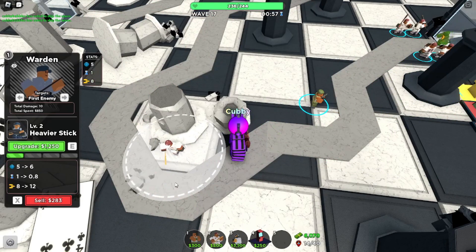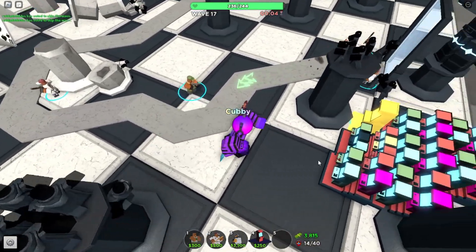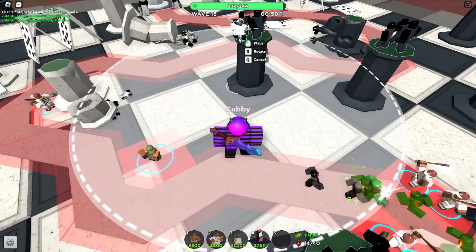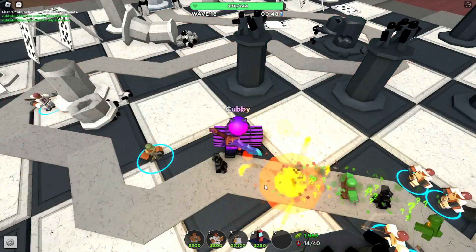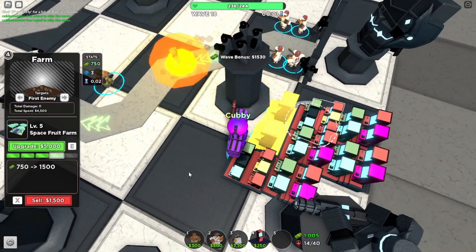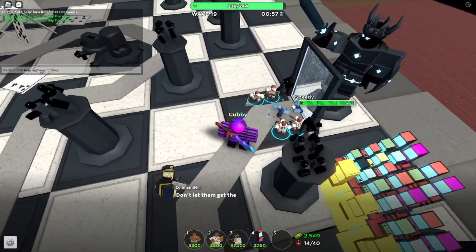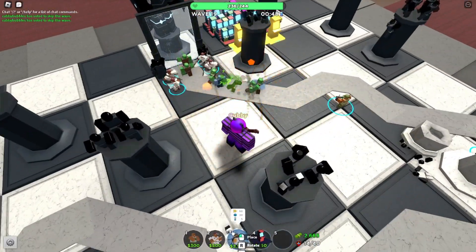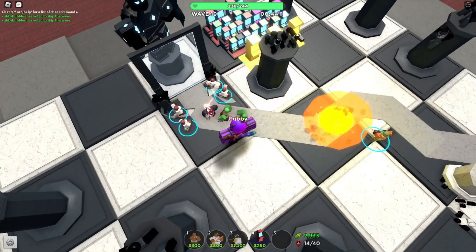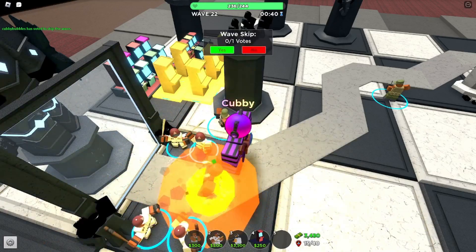I need that just in case a rogue stealth gets loose. I'm gonna put that there — this might actually be possible. He got caught in the splash, and he still died to the splash! I'm gonna abuse the warden stunning it for now. This is going very well — you cannot move at all.